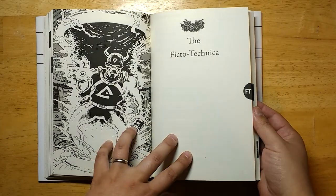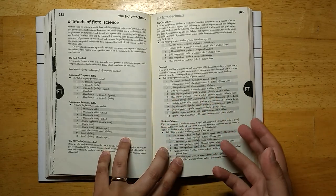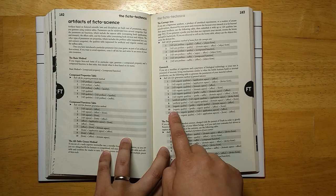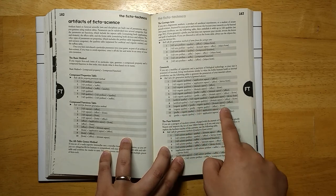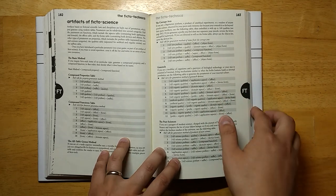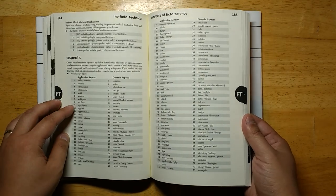Moving on, we have the Ficto Technica. This was a section I found a little bit confusing — I think it's for generating sci-fi technology, but it's very complex. You roll on something like Genotech, roll an organic quality, add a prefix plus an organic quality, then add an effect and a form. Then you roll on all of those tables, combine them, and get a crazy word for some piece of technology. It's actually a cool idea, but it is a bit labor intensive — better for prep than for using at the table.